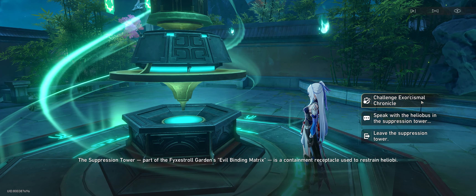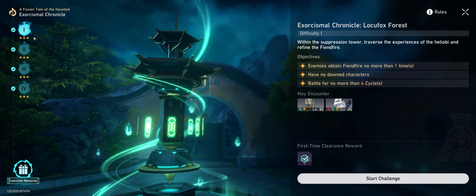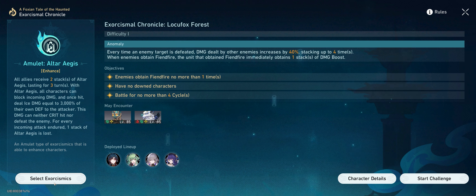The suppression tower we're going to use is in the Leucofox Forest, in the top left corner of the map. The stage we want is the first stage, due to the enemies that are present. We're also going to want to get the Amulet Alter Aegis exorcismic power, as it works perfectly for what we want to achieve.